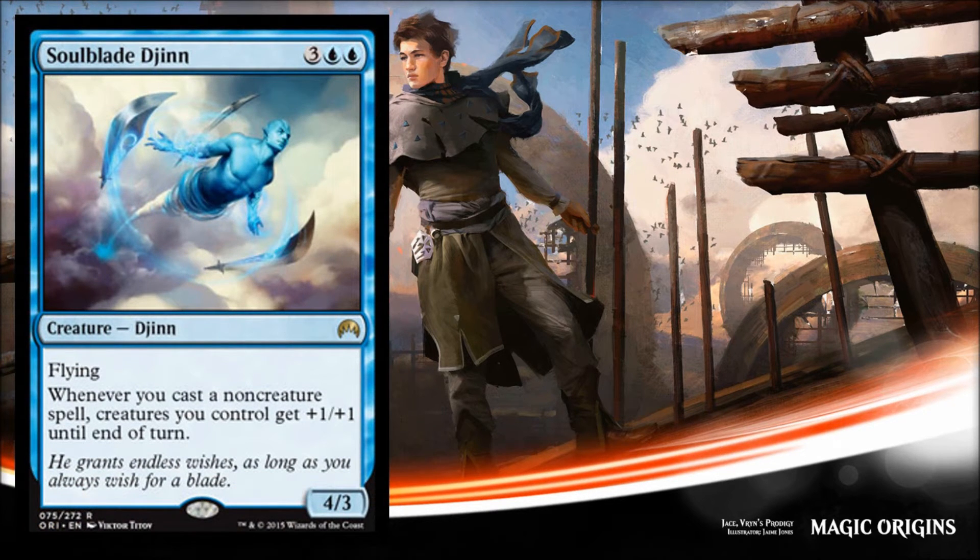Next is Soul Blade Djinn, and this guy is a limited bomb. He costs five, but he's a 4/3 flyer with evasion, and on top of that he gives all your creatures — including himself — prowess. So if you're playing a prowess deck with some bounce support, this guy is going to be phenomenal. This is basically the closest thing to a storm enabler you'll see in standard.